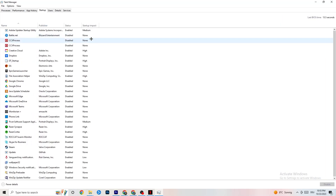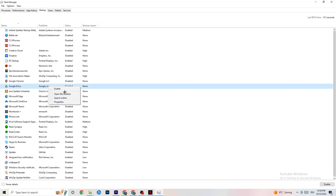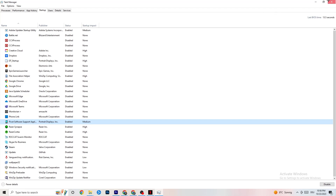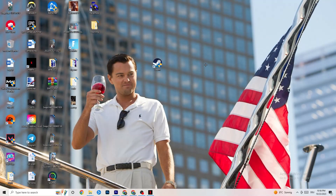Finally, click on the Startup tab. When your PC starts, many apps launch by themselves and run in the background, reducing performance. Right-click every app you don't want running in the background and click Disable. Do this for every app that you don't need, which will reduce your GPU and CPU usage, then you can close Task Manager.